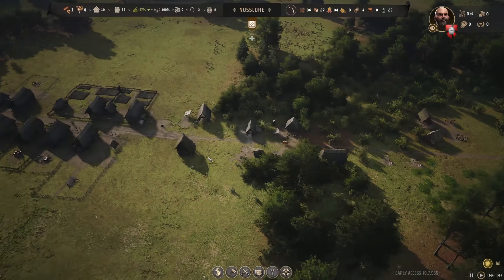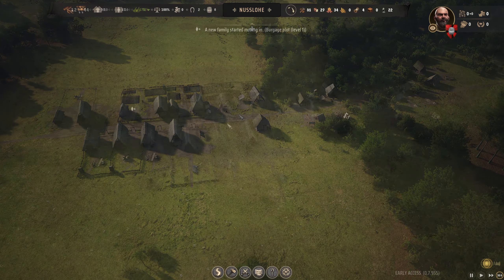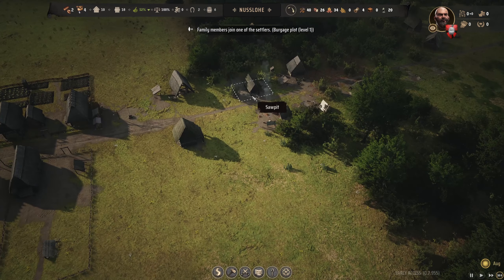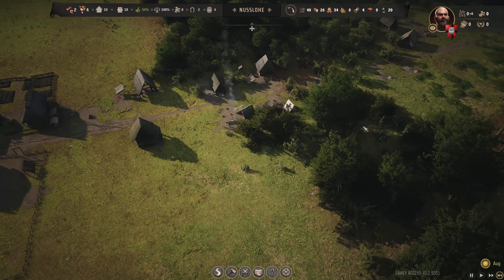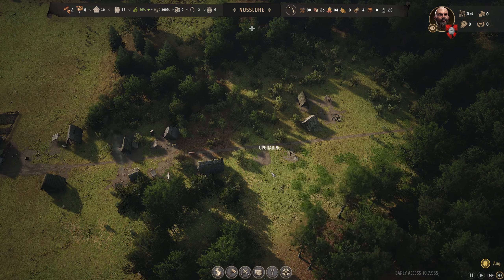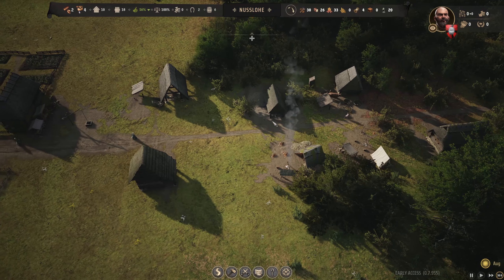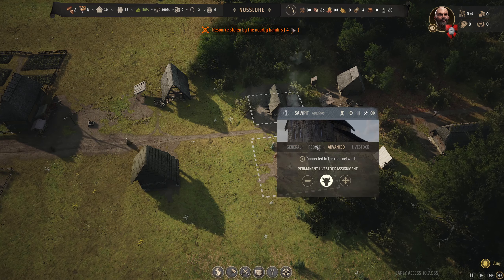Let's get cracking - we'll get our first family coming in a moment. How are my planks doing? They are so slow - just cut the damn planks. I'm going to permanently assign the livestock to the saw pit just to make it a little bit quicker and we will upgrade this one whilst we wait. I'll leave one ox permanently assigned in here - that should be fine.